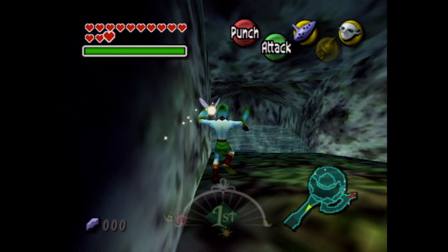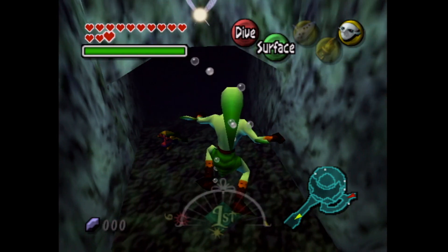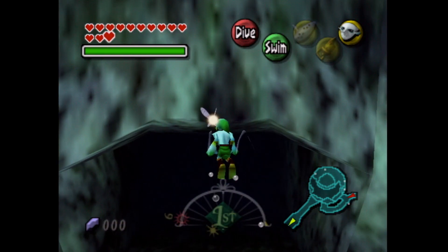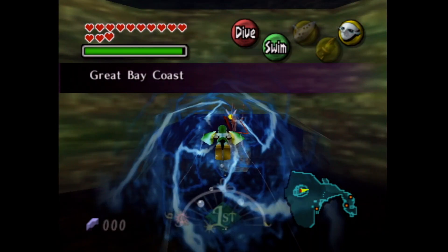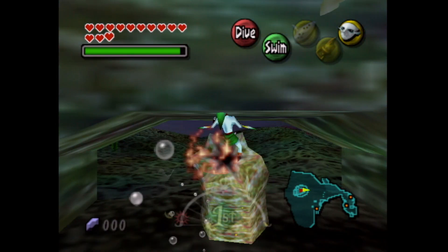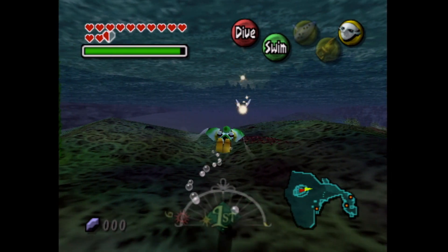It's worth mentioning you can actually do this minigame challenge anytime after you get the hookshot. You could go and get the hookshot from the Pirate's Fortress, soar out, and then do this right away. It does give you an empty bottle, as I've revealed in the previous video, and some Zora told us that as well.